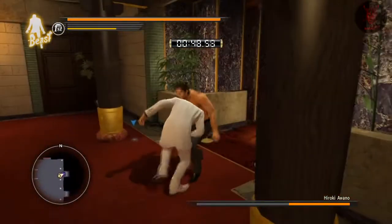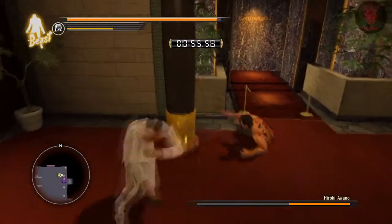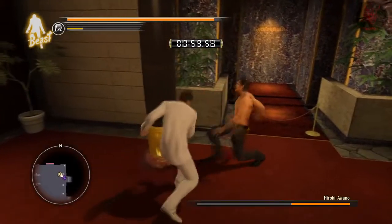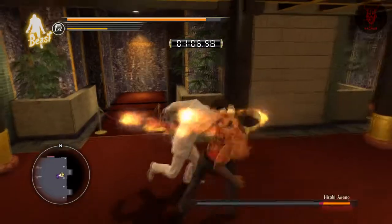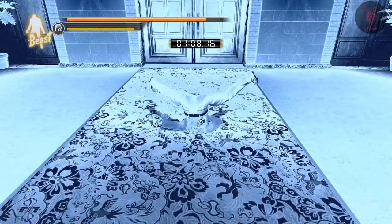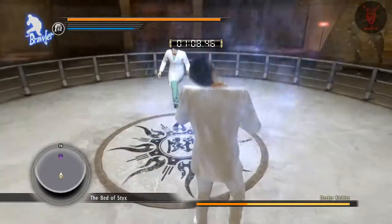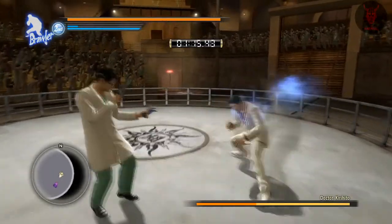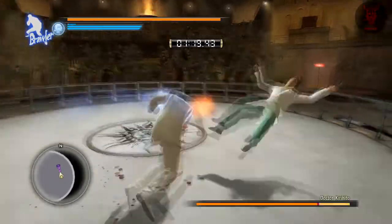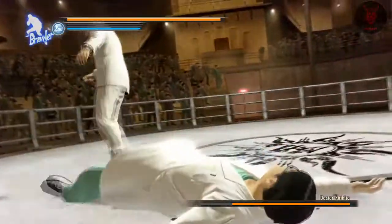Beast mode is ridiculous on this game. The only issue is when you accidentally press L1 and get stuck in that blocking routine — then you pick up the ashtray accidentally. When you're in brawler style if you start getting hit you put your guard up, but in beast mode you just block and nothing happens. Kiryu's got his own gauntlet here — shouldn't be too tricky. I switched to brawler here but get some good combos off to get your finishes.